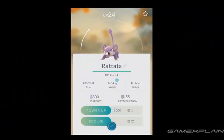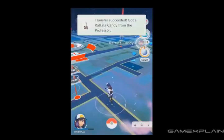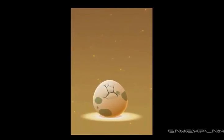Tracking down Pokemon can be tough. You're at the mercy of your location and sometimes your favorites just won't appear near you. But did you know that one of the best ways to potentially catch rare and hard-to-find Pokemon without traveling far is by hatching eggs?